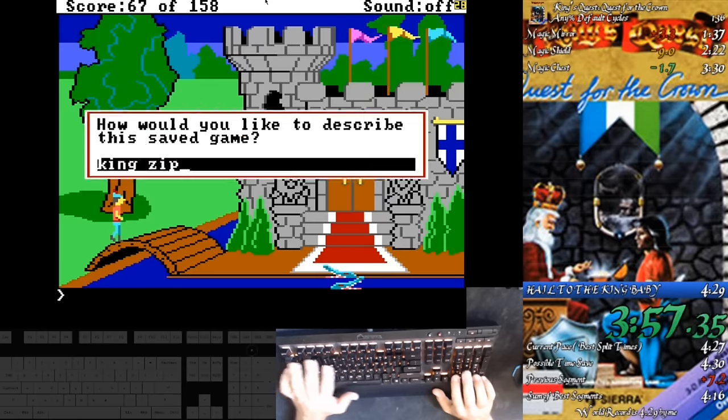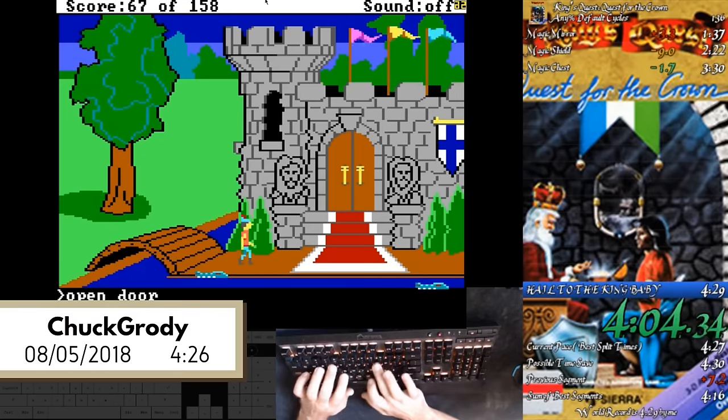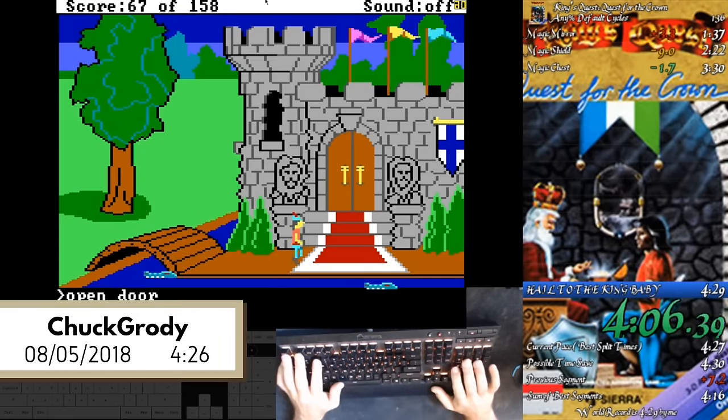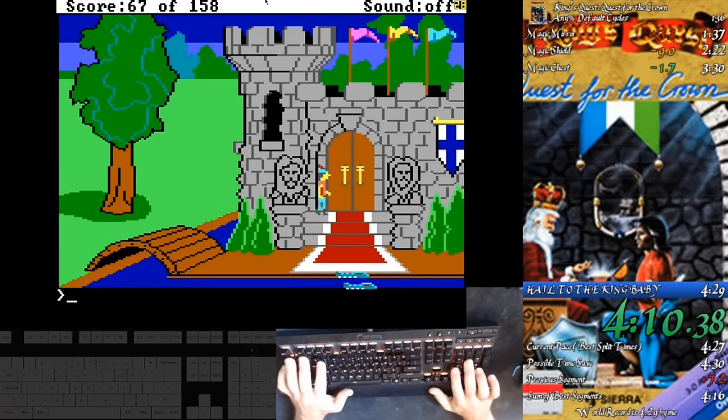Chuck biffs the zip over the castle bridge the first time, which means insta-death. A reload later, the run ends on an impressive 4:26, a 10 second improvement over the previous world record. With further zip refinement, how low could the record go? Could we see a sub-4 minute time?